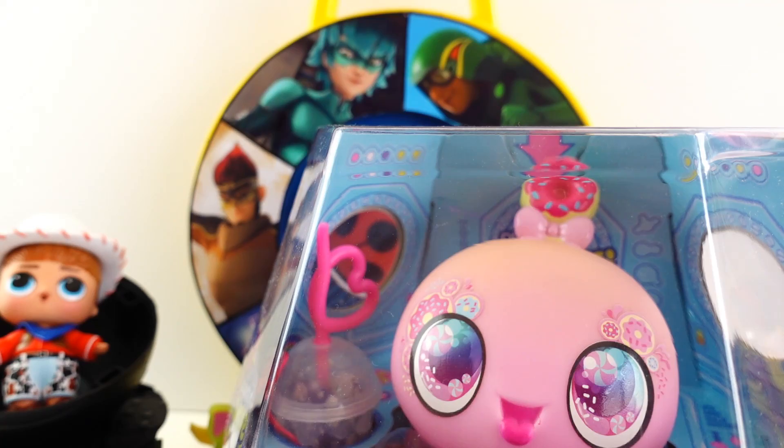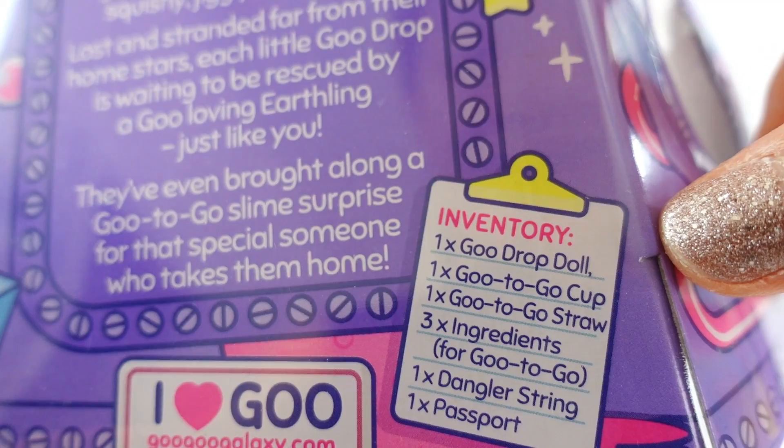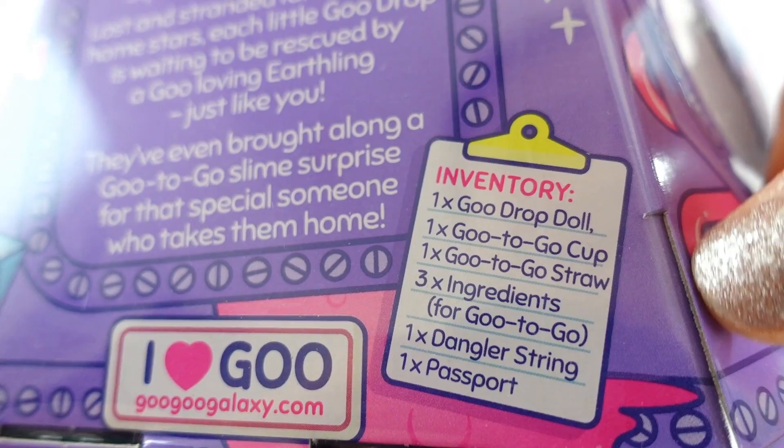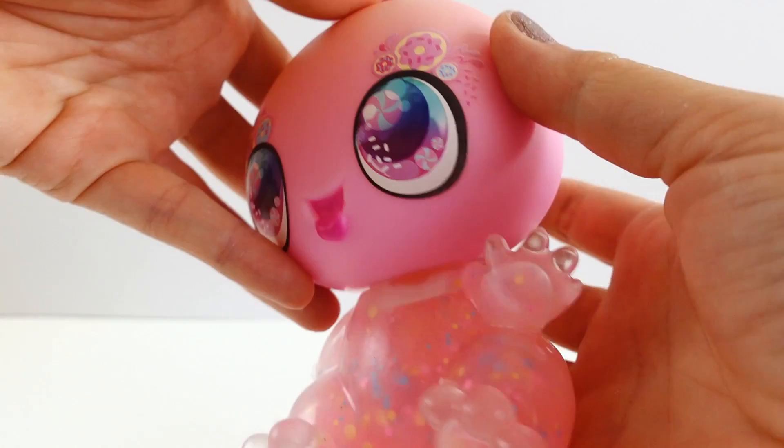We got Cat Noir! Oh wow, look at this — what did Cat Noir get us? A Goo Goo Galaxy! Poke my squishy jiggly belly. On the inside you get one Goo Drop doll, a Goo To Go cup, a Goo To Go straw, three ingredients, a danger string, and one passport.